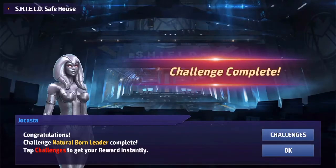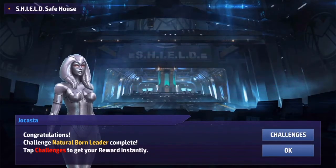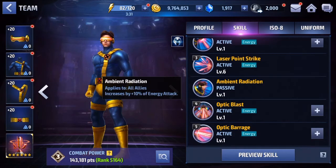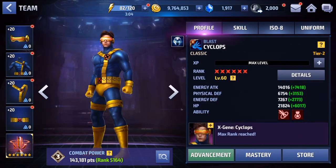Let's look at his upgraded passive. We have Natural Born Leader — it changed his passive. Now it's 10% energy attack, and it says it applies to all allies. So if you have Cyclops on the team, all allies get 10% energy attack. I didn't notice before whether tier 1 applied to self or all allies, but at tier 2 it applies to your whole team, which is very nice.